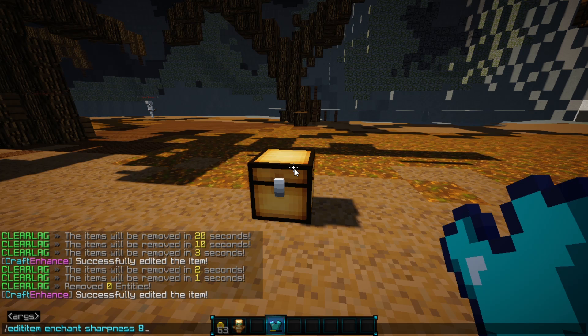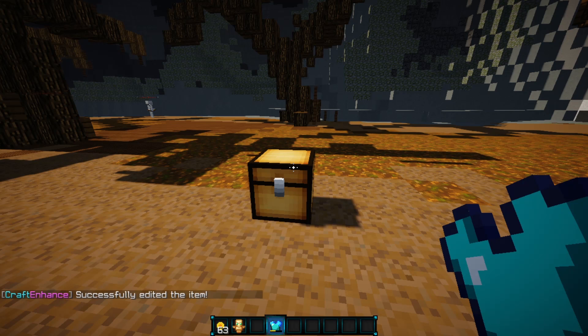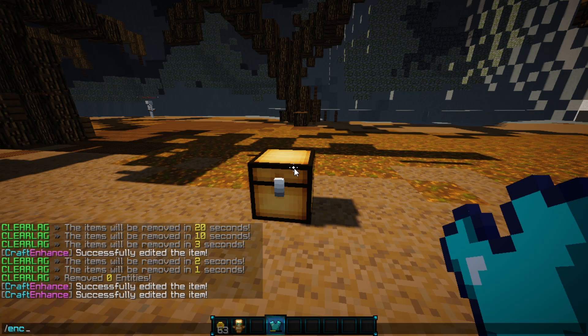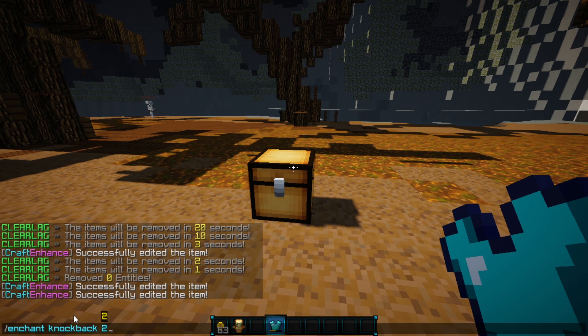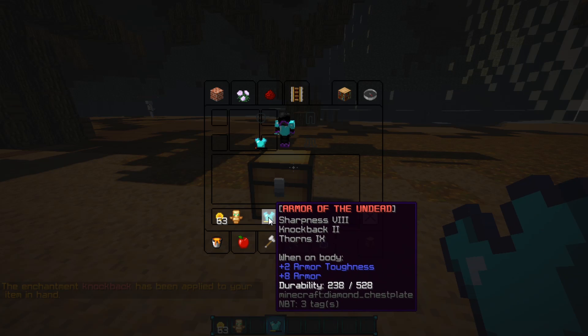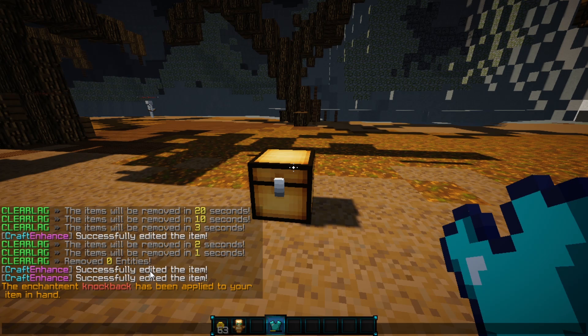So we'll do Sharpness 8 first and then Thorns 9, and as you see it puts both of them on. You could also use Essentials if you want to add multiple enchantments — just do 'enchant' and then something like Knockback 2 and that gets applied as well. It depends on whether you want to use the built-in enchanter or Essentials — either one works pretty well.